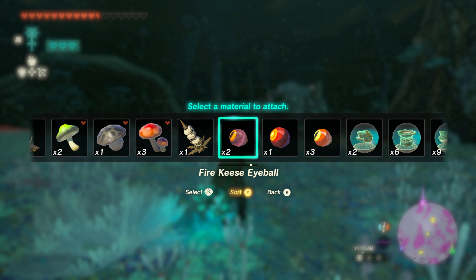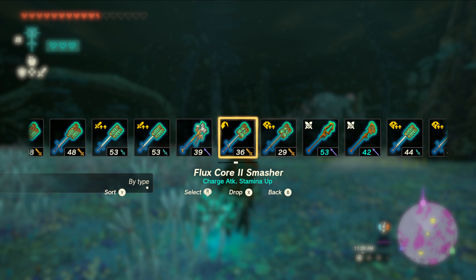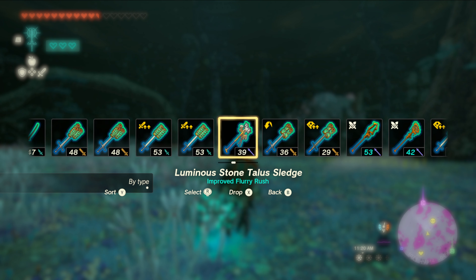I'm gonna switch my weapons - I need something that's gonna do some damage. I'm gonna save these for the Lynels. These are doing like 48 damage. All right, let's engage him.